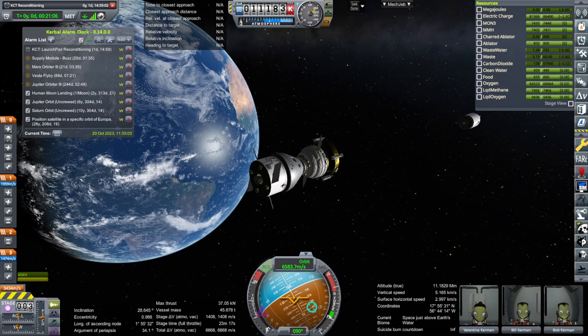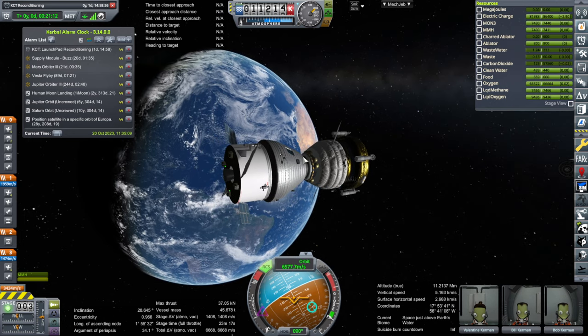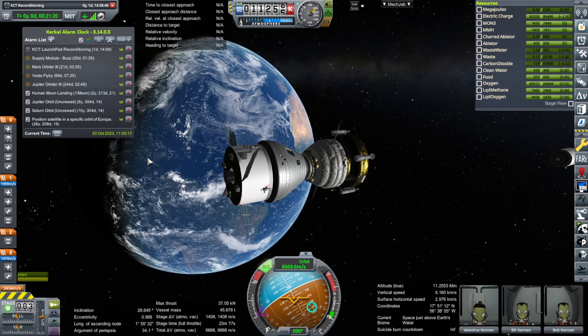Hello everyone and welcome back to my RP2000 career in Kerbal Space Program 1.12 with Realism Overhaul. I am here to land on the moon once again. We have a human moon landing contract — well, I don't have any humans available so I'll have to use the Kerbals. It's a Kerbal moon landing contract, one of the repeater ones because we've already landed on the moon once.